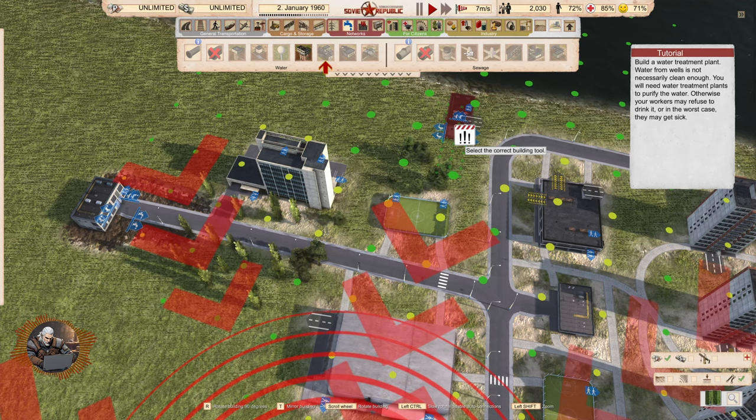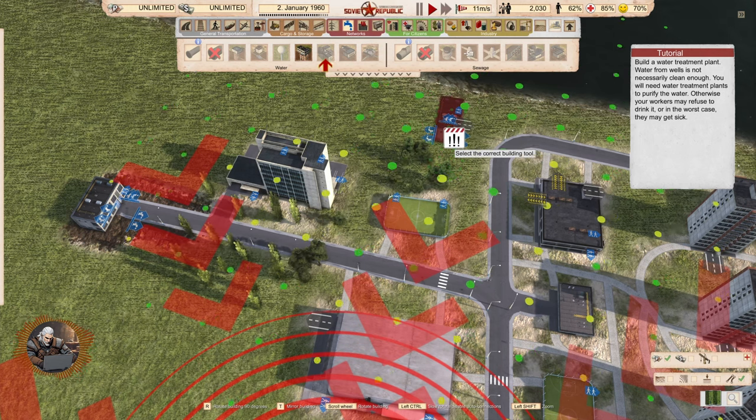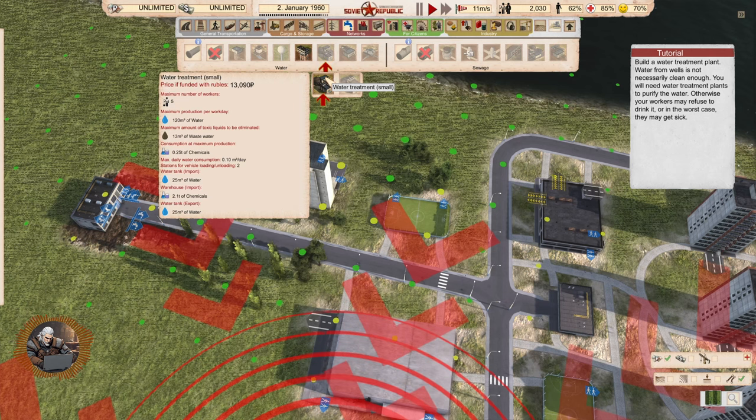Build a water treatment plant. Water from wells is not necessarily clean enough — you will need water treatment plants to purify the water. Otherwise your workers may refuse to drink it, or in the worst case they may get sick. That's one of the worst things that you can get in your republic.